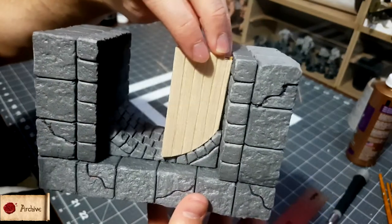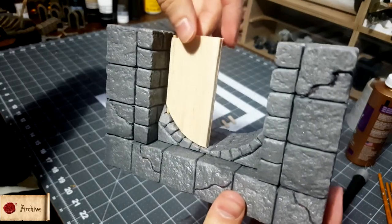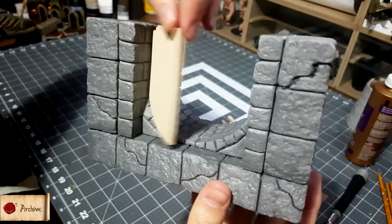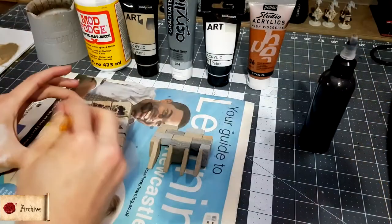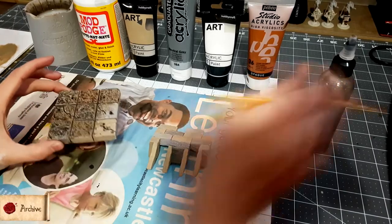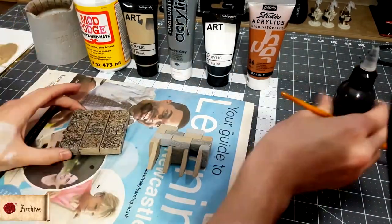Once in place you may find that you need to trim some of the back of the arch to allow it to open and close more easily — this is good to get done before you start painting the stone. You can now paint all of the gatehouse and the thin floor piece using the painting stone tutorial linked at the bottom of this video.